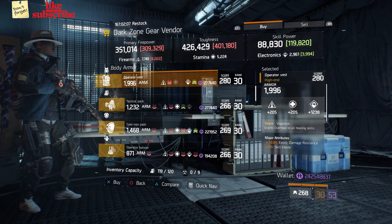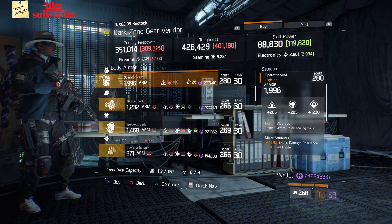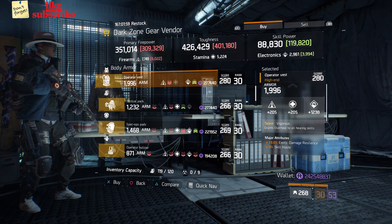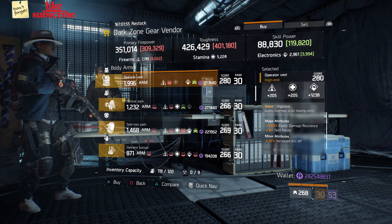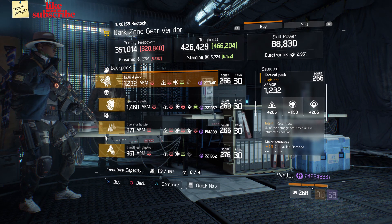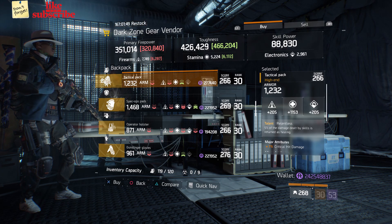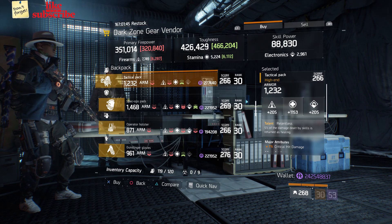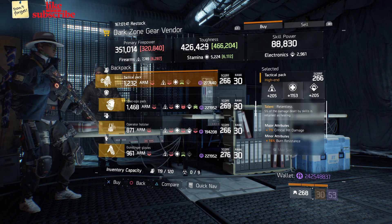Also here we got an Operator Vest with the talent Vigorous on there. It has a gear score of 280, the armor is 1,996, its roll for electronics is 1,238, and the attributes are exotic damage resilience, skill haste, and increased kill XP. Also here we got a Tactical Pack with the talent Relentless on there. It has a gear score of 266, the armor is 1,232, its roll for stamina is 1,153, and the attributes are crit damage and burn resistance.